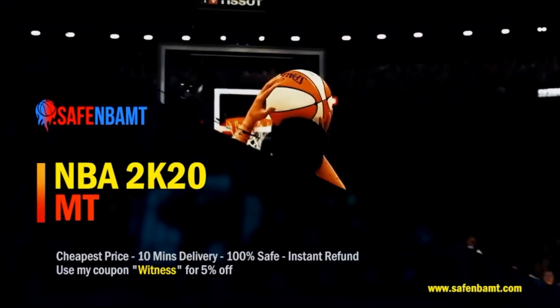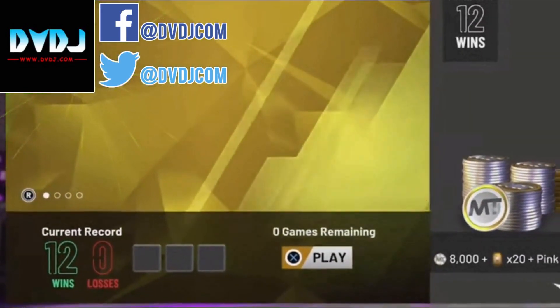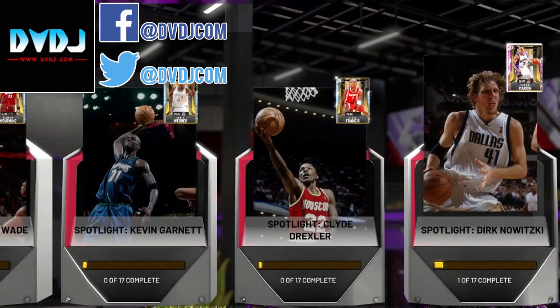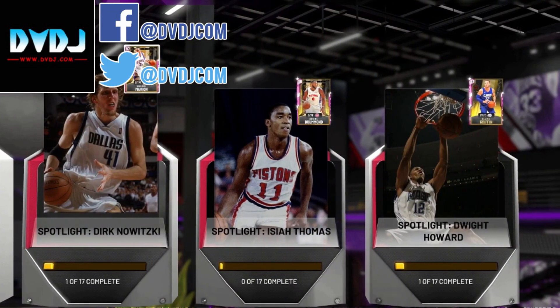Make sure you use code WITNESS for a 5% discount. Also guys, if you need to go 12-0 in MyTeam Unlimited, or you need to complete the Spotlight Series challenges, go DM DVDJ on Facebook or on Twitter. Their links are in the description, and use code WITNESS again for a 10% discount.